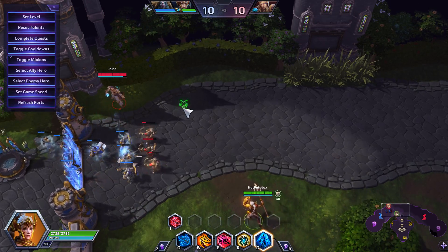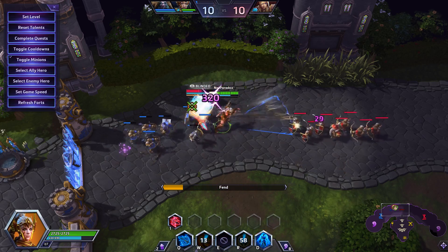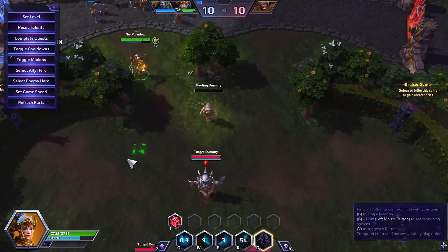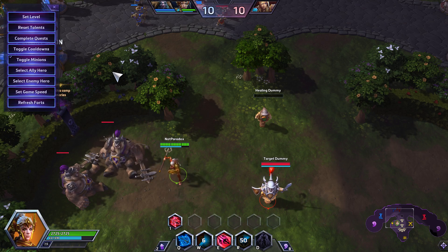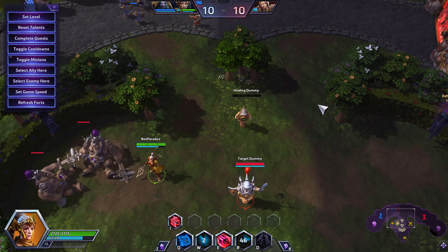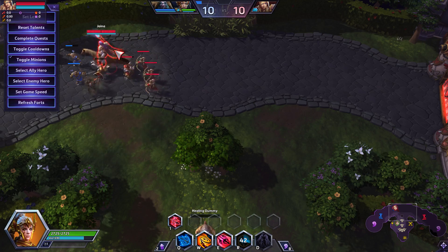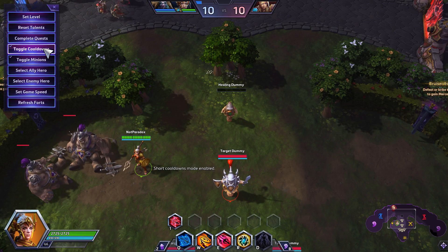So the combo will look something like this. You start off with an ult, an E, a Q, and then a trait. I'll go back through it a little bit slower and explain it — it can be done much more efficiently. You can 100-0 just about any assassin or healer in the game if they're a little overzealous and away from their team. In fact, that Jaina was 2,000 health, and this combo actually does so much more damage than that.